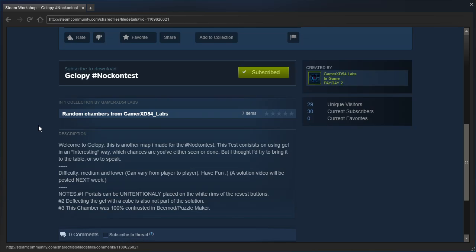Which is kind of apt, I guess. Anyway, the description reads: Welcome to Jalopy. This is another map I made for the hashtag not contest. This test consists of using gel in an interesting way, which chances are you've either seen or done, but I thought I'd try to bring it to the table, so to speak. Difficulty: medium and lower - so easy to medium is what you mean - can vary from player to player. Well, of course - the whole point of a difficulty is the average player, I suppose. Have fun. A solution video will be posted next week.